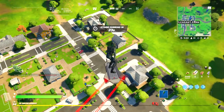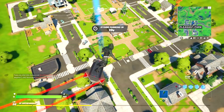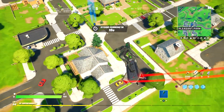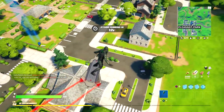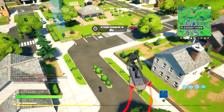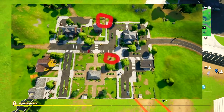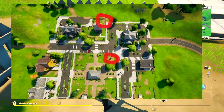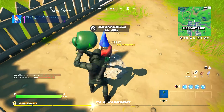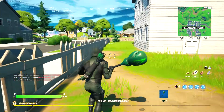You guys can actually get this done in any game mode — it could be Team Rumble, Solo, Duos, or Squads; this will work on any of them. So we've got one gnome here and one over there — you guys see the little dig areas, the little holes. We're gonna land at this location first, then we'll get the other one.